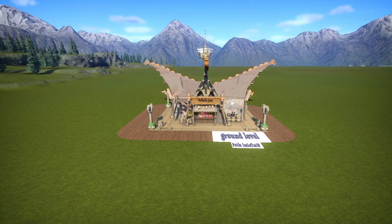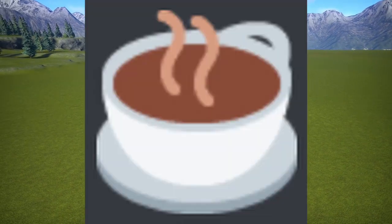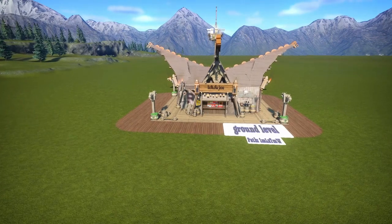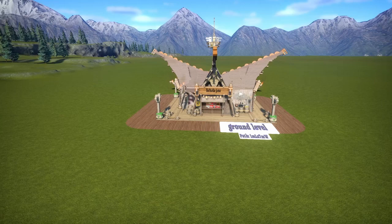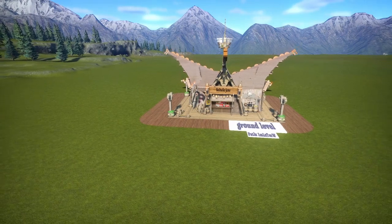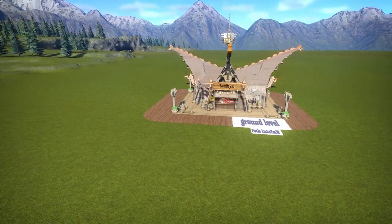Welcome back to another Throwback Thursday. For this month in June, I'm sharing a Valhalla Java food court. If you go back to February you'll see I had done a similar shop — I was doing them simultaneously. I had started doing this and then with the blueprint shuffle I basically started from scratch and tweaked some things.